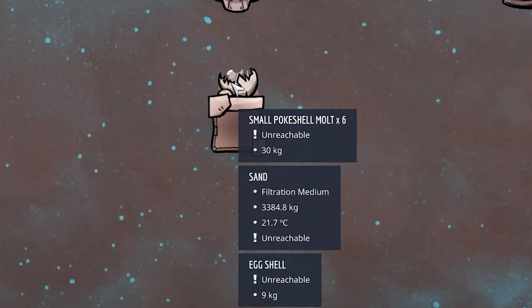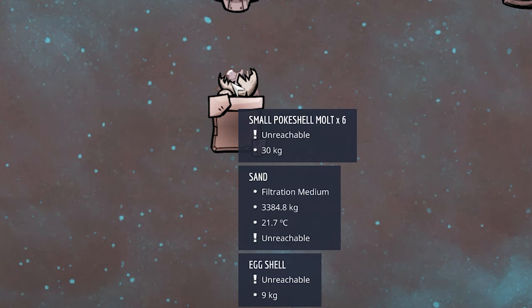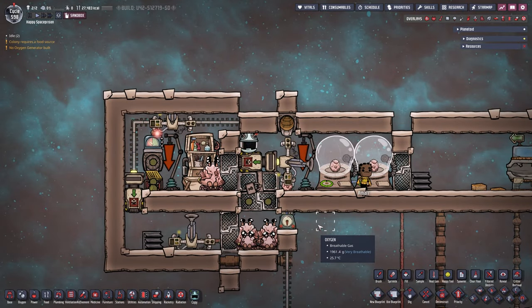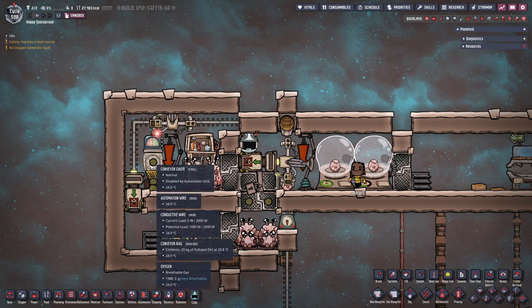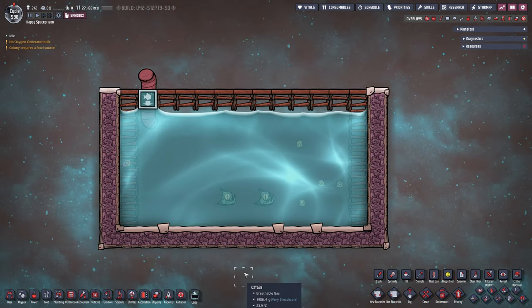With this small build the output is pretty nice: 6 small poke shells, 30 kilograms — a total of 3.38 tons of sand — and also 9 kilograms of eggshells. It definitely adds up over time. This is the small version of the poke shell setup.